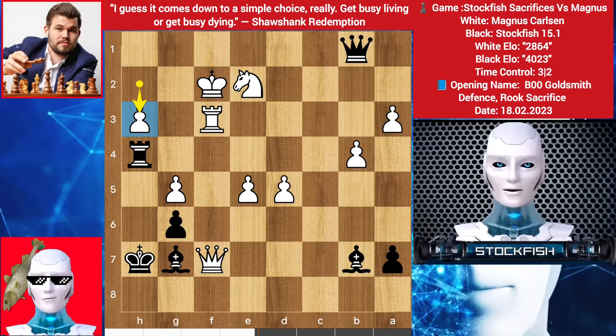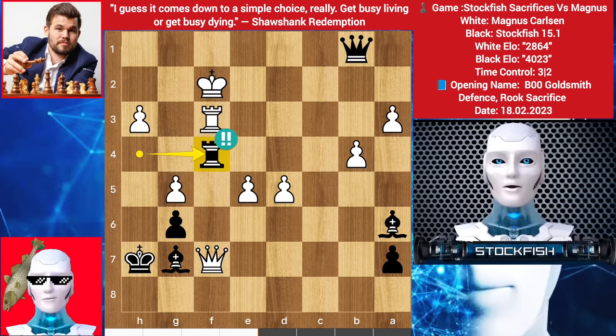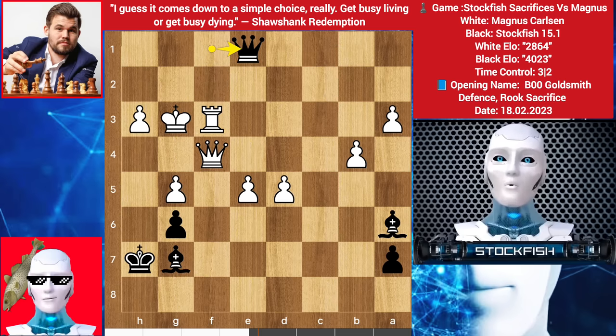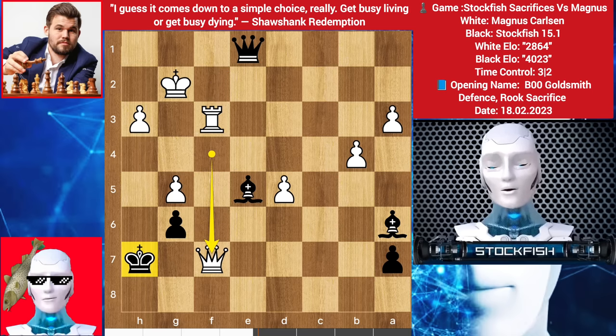h3, bishop here targeting this knight, to expose the king in front of the queen. Magnus played knight f4. I sacrificed the rook — do you know my plan? Because after queen takes rook, I played queen f1 supercheck, king here, queen check here, bishop takes e5, weakening the dark squares. Queen f7 check, king can't go back because it will be mate in two moves — queen and rook checkmate.